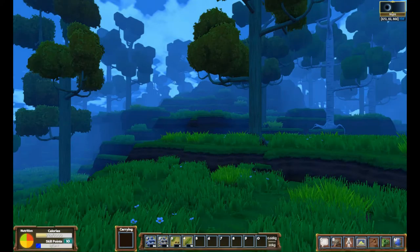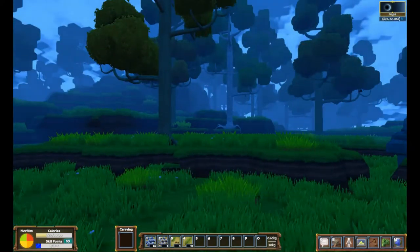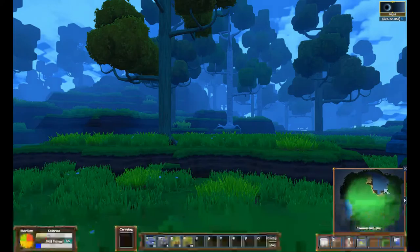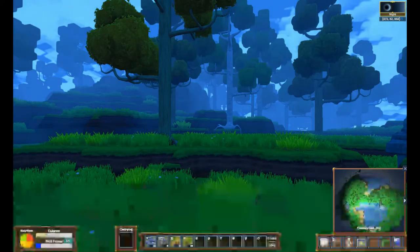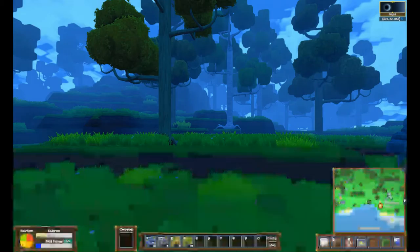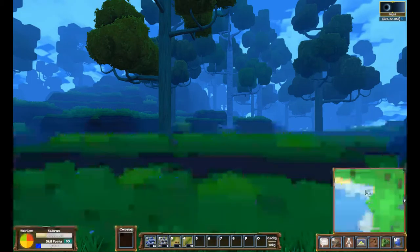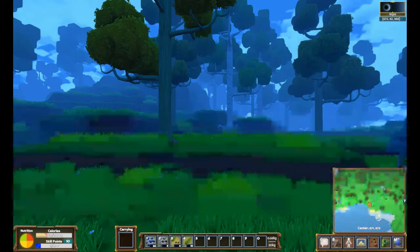This is the spot I've picked out. I've traveled around this globe a little bit. You can open up your map down here. As you can see, it's a huge world to work with. I've chosen this location and I have my reasons — I don't want to get into all of them because I don't want other people on the server to know exactly why I'm over here.